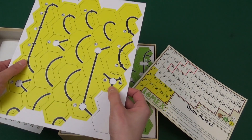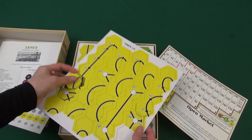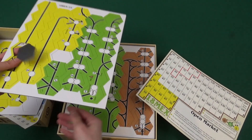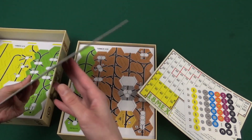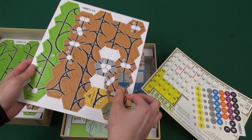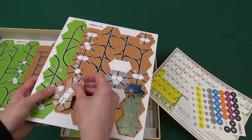Here are the tiles — cardboard tiles. There's going to be a bunch of these. They punch pretty easily. And there are some double hex tiles. That's pretty neat.